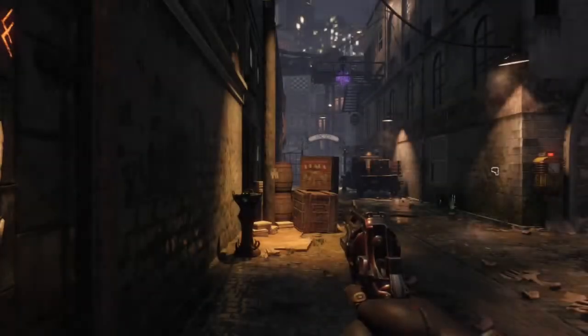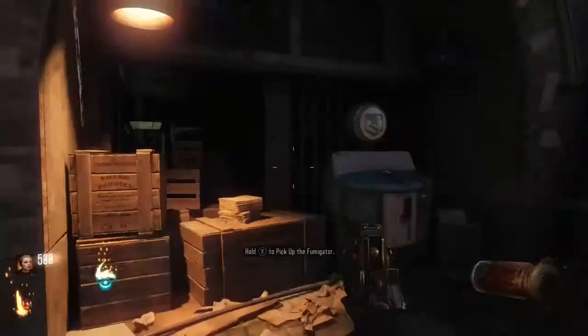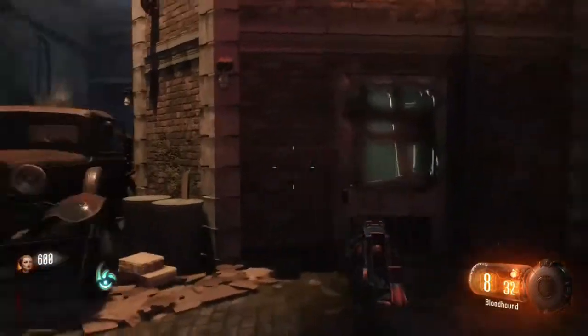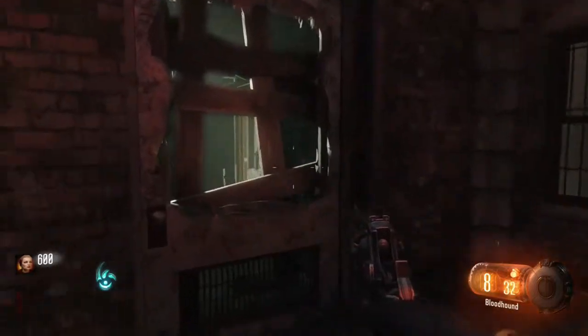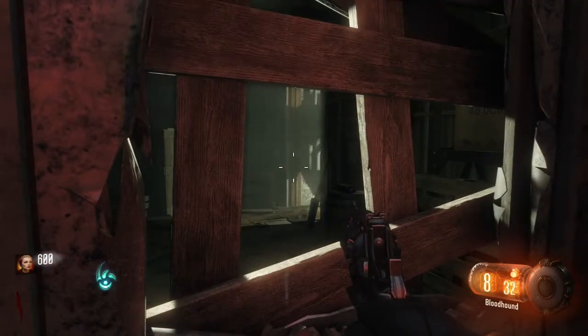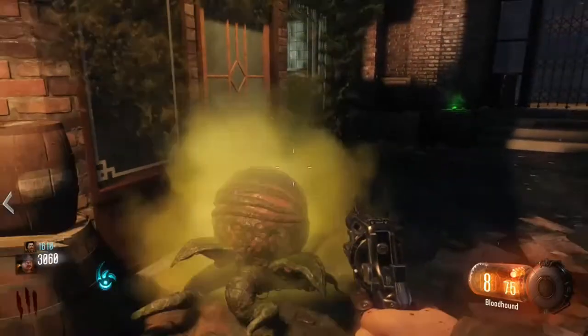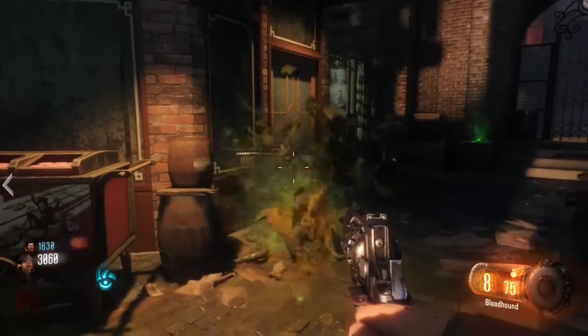What's up everybody? In today's video I'm going to be showing you guys the Bloodhound starting pistol. As you can see here, you spawn in with it — you're going to be getting it right off the bat as your starting pistol, just like the Colt, the M1911 in Black Ops 1, and Black Ops 2 zombies, along with War Zombies if you count that.